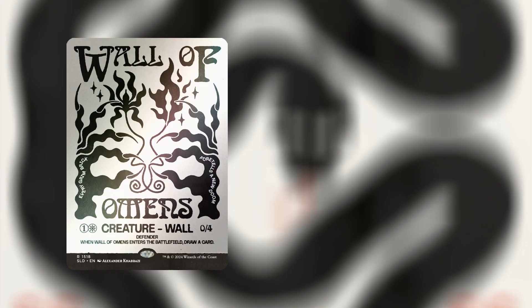We're starting off with Wall of Omens. For two mana — one and a white — we have a Wall. It is a 0/4, it has Defender, and when Wall of Omens enters the battlefield, draw a card. Up next we have Circular Logic. For three mana — two and a blue — we have an instant.